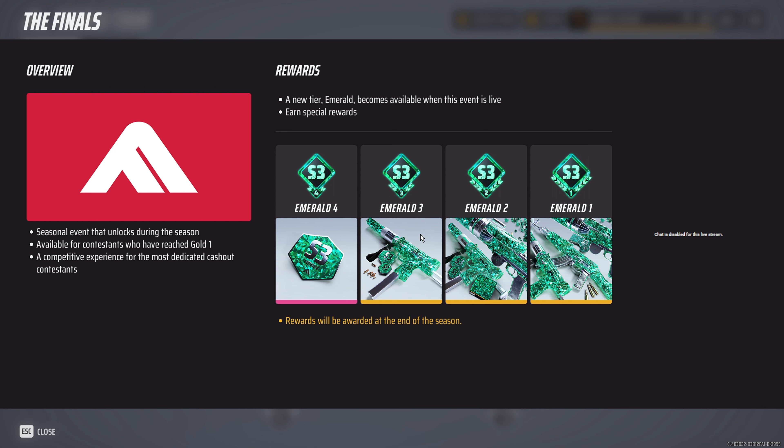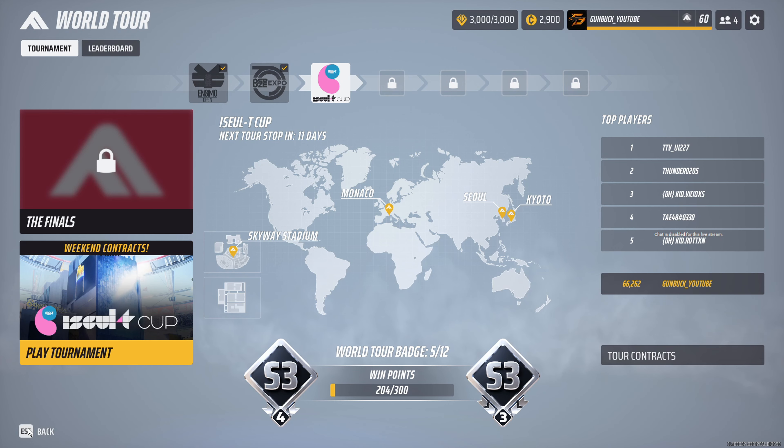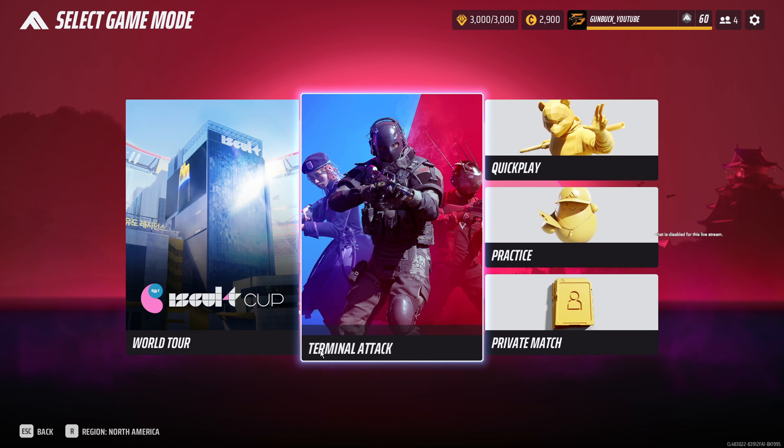Here we've got a little sticker for the weapons, then an Emerald M11. If you reach Emerald two, you get the M11. Then you get a Lewis gun Emerald, and if you hit Emerald one, you get the Emerald AK — I've got to admit that is super rad. I'm probably going to try to grind for it. As you can see, I'm only silver, and I don't play it a lot.